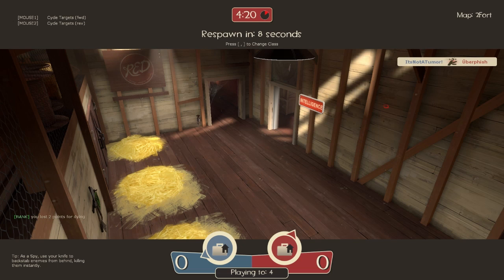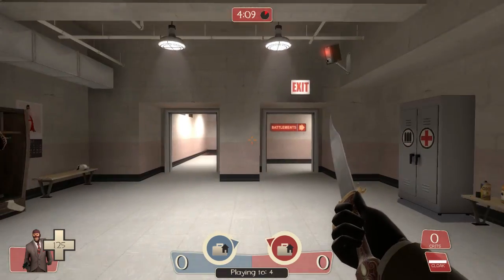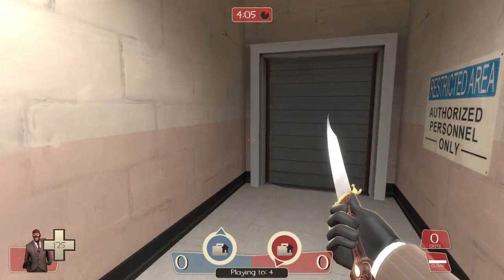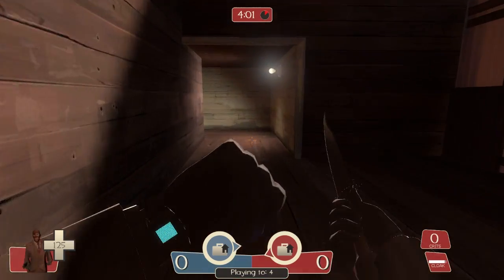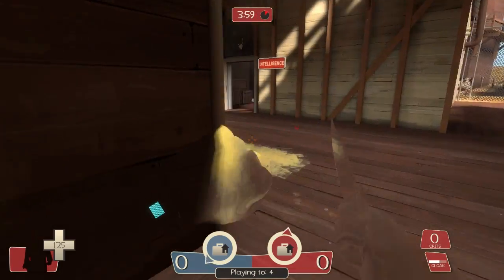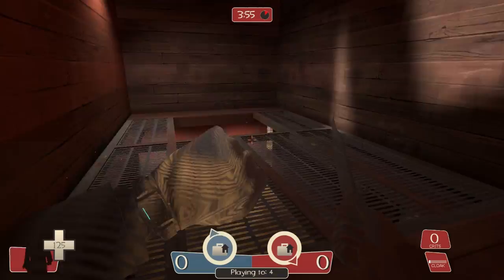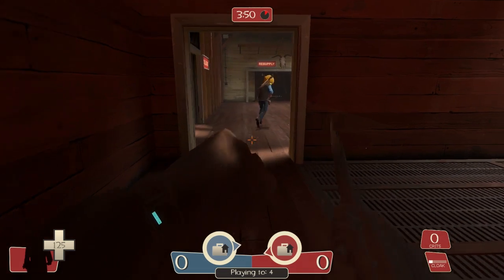Spy is one of those situations where you have to be paranoid despite the fact that you're the one causing paranoia in everyone else. It's easy to pick up spy and get a few lucky backstabs, but it is quite hard to actually master using a spy. When you get a good backstab as a spy, you feel like the most awesome assassin in the world. It's amazing. But it's tough — you gotta watch out.